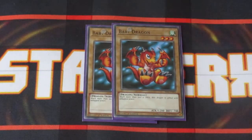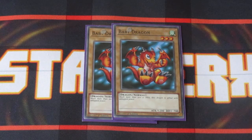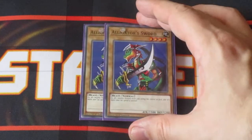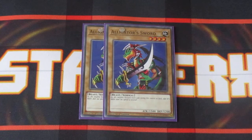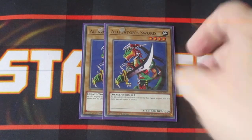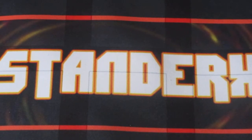Two copies of Baby Dragon — a Vanilla Dragon — so we have four Vanilla Dragons in here. The primary reason I'm focusing on these is to help improve consistency with the effect monster in this deck. And last but not least, Alligator Sword — a great level 4 monster with 1500 attack, can swing pretty easily. Great card to have.